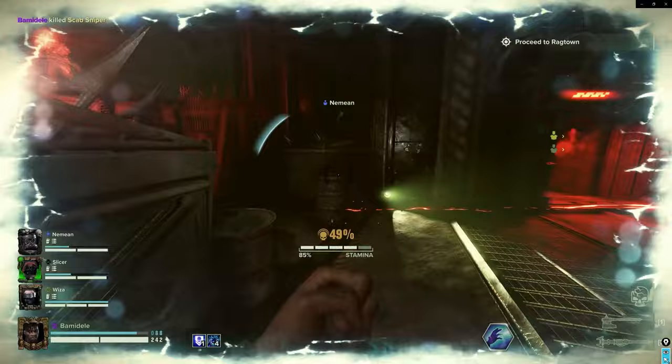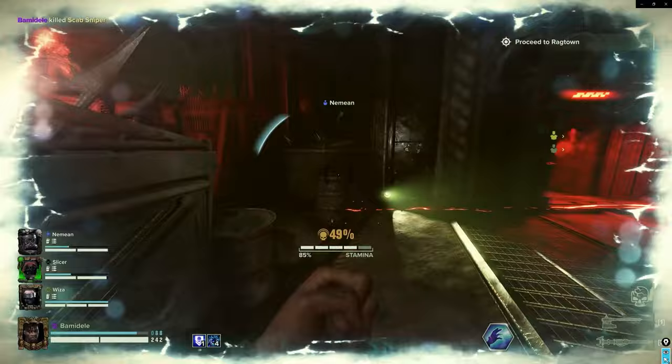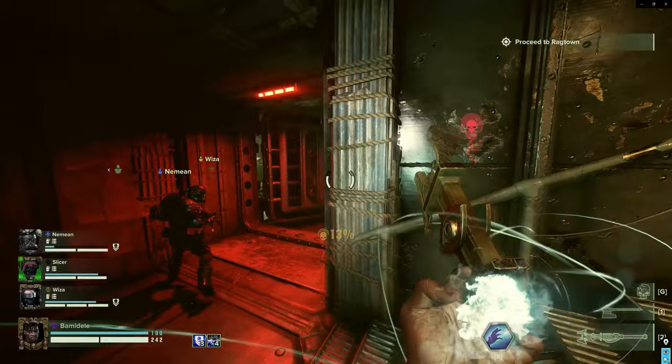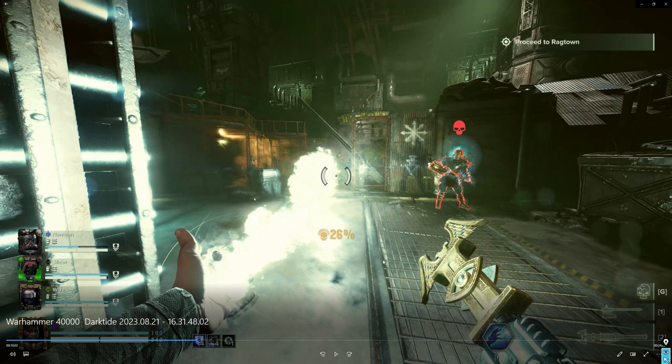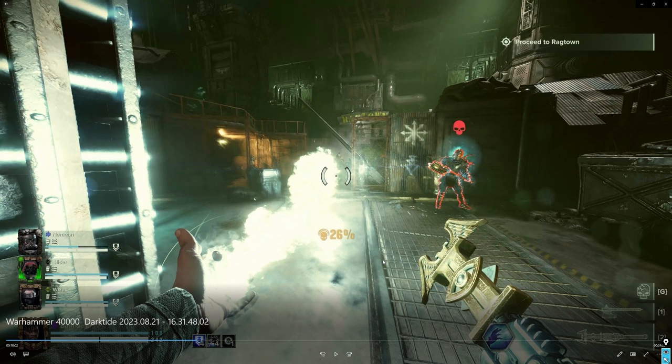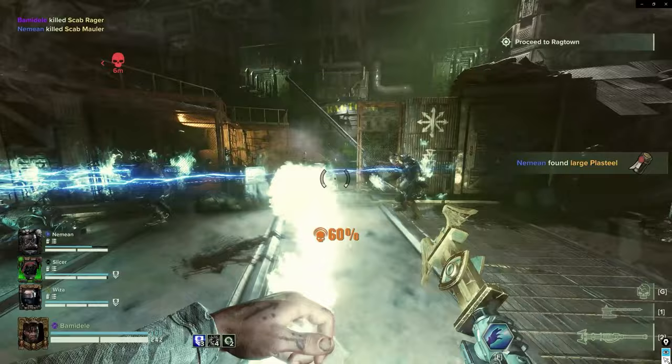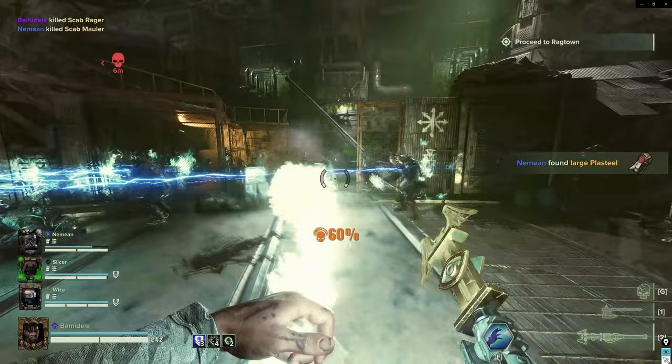We've got a sniper down the way — we want to deal with that as fast as we can, and there's a possible dog coming through. Just throwing fire into the distance. We've got heavy duty units coming through — again, it's another lovely choke point area. We can just bring all the enemies from the end straight here and shove the fire into this area and burn everything in sight. Ragers coming through, a couple of maulers — easy pickings.